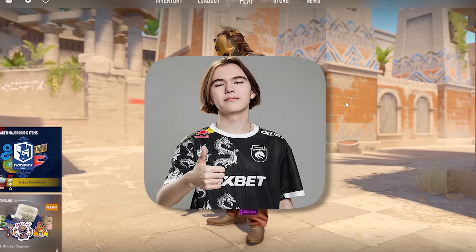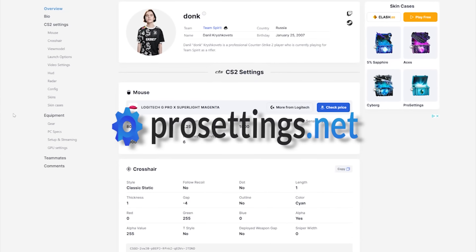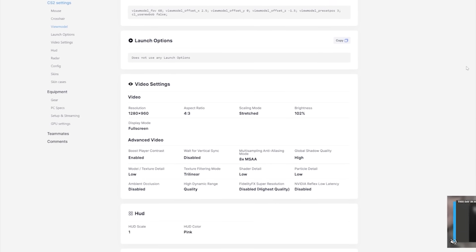Today we're trying Donk settings in CS2. In order to get the correct Donk settings, we're just going to go to prosettings.net. On this site, you should be able to see everything that he uses inside the game and outside the game. So let's just copy all of this and head into the game.